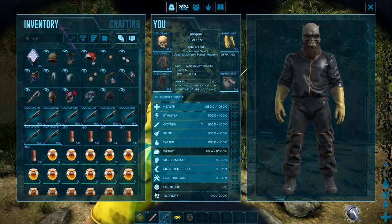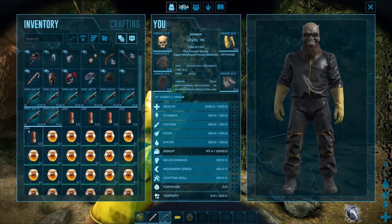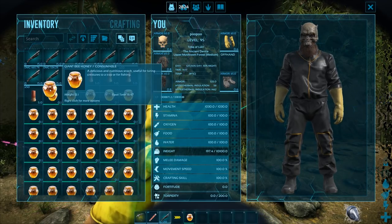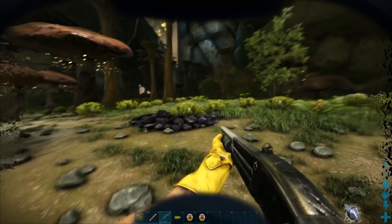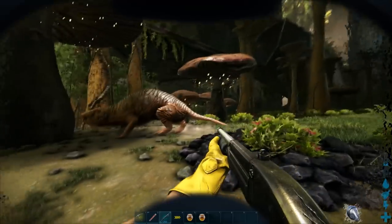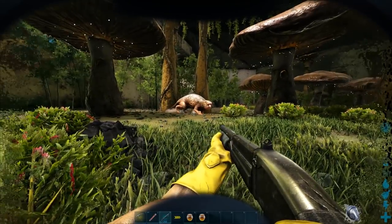How do you tame it? Taming is probably the easiest Aberration creature to tame. You're going to need bee honey — that's its favorite food, and I have a lot in my inventory. If you don't know how to get honey, I already made an 'everything you need to know about the Giant Bee' video. You'll find beehives around — that's how you get the honey, so go check out that video.